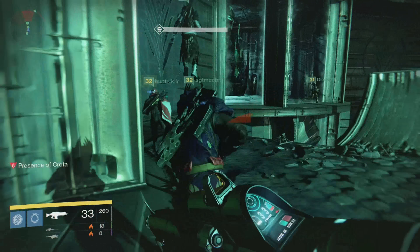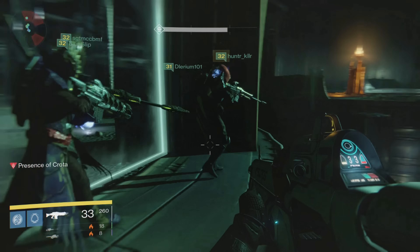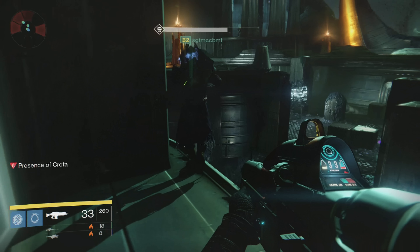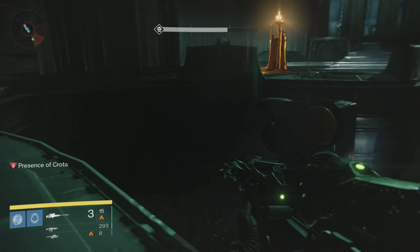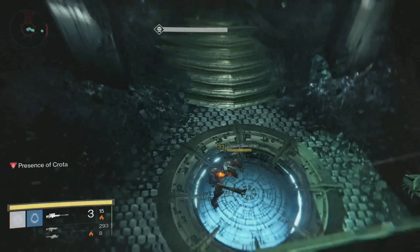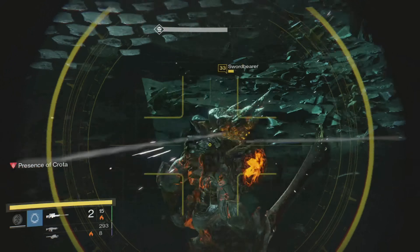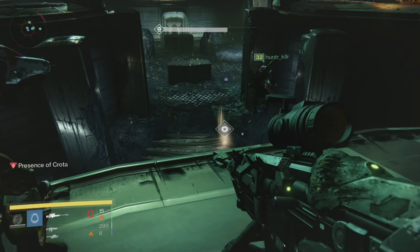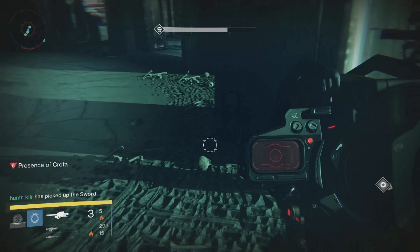Then everyone runs back inside. Try to avoid boomer blasts, hop skip and jump, and kill any thralls that may be spawning. Then it's another waiting game — you wait for Crota to go over to the right, wait inside until he goes back to the middle, and then when he goes back to the middle you repeat the whole process again.